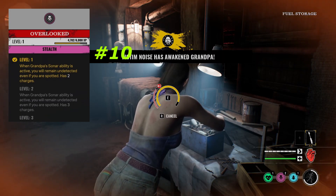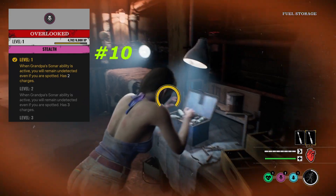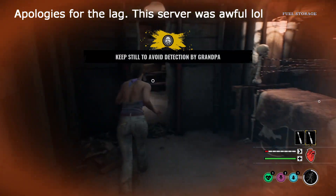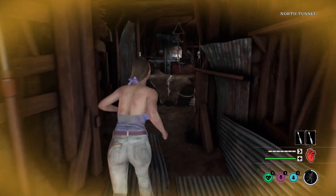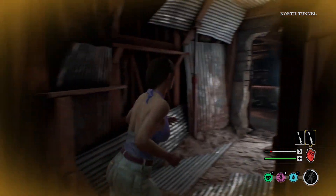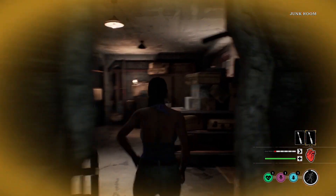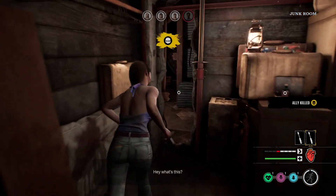Starting off at number 10, I have Overlooked. Overlooked has become a lot more popular than it used to be. This allows you to remain hidden even when Grandpa's Sonar ability goes off — perfect for newer players or if you like to continue to run around without being seen. What adds bonus points to this perk is it actually works during Grandpa's level 5 ability, which can be game-changing when you're being hunted.